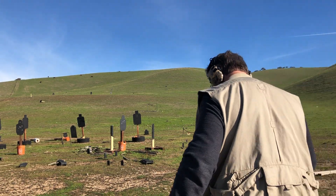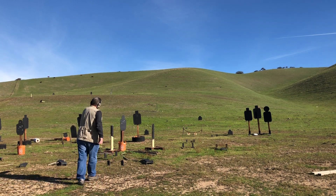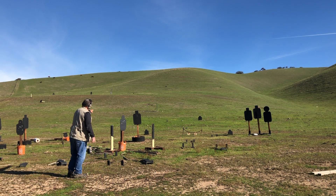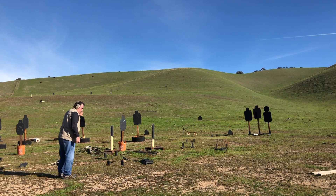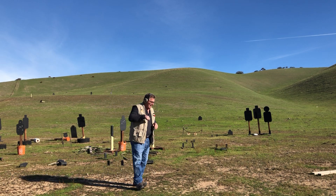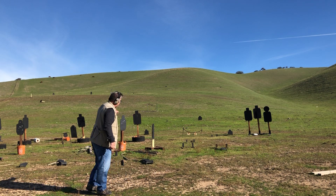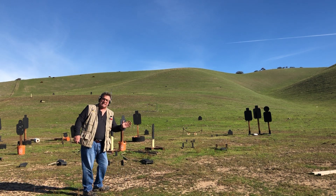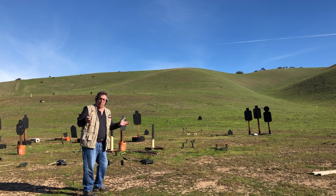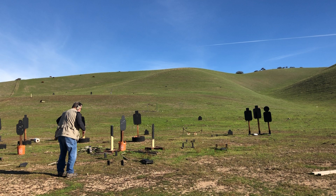We're going to do a speed drill on this target right here. I'm going to stand right here, draw from the holster, and engage that target two times very quickly. I've got to get my gun up and get good hits. The reason I'm doing this drill is that if you shoot it in 2.5 seconds in the real world, the 'oh shit' moment would kick in and it's going to be like four seconds. So let's try it — out of the holster, less than five yards away, engage two hits on this target.